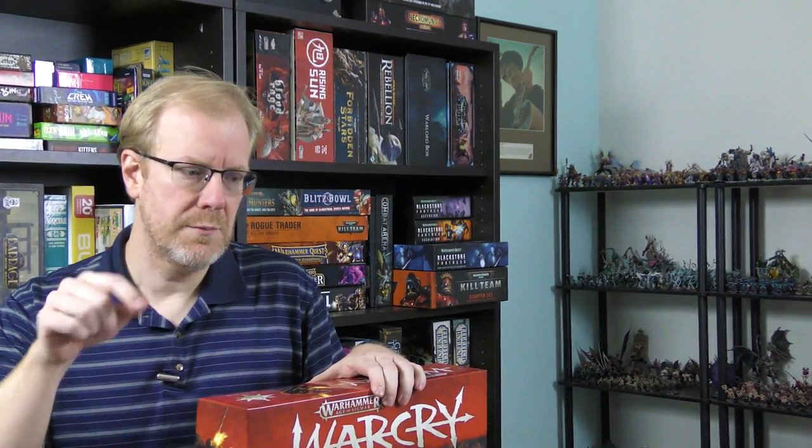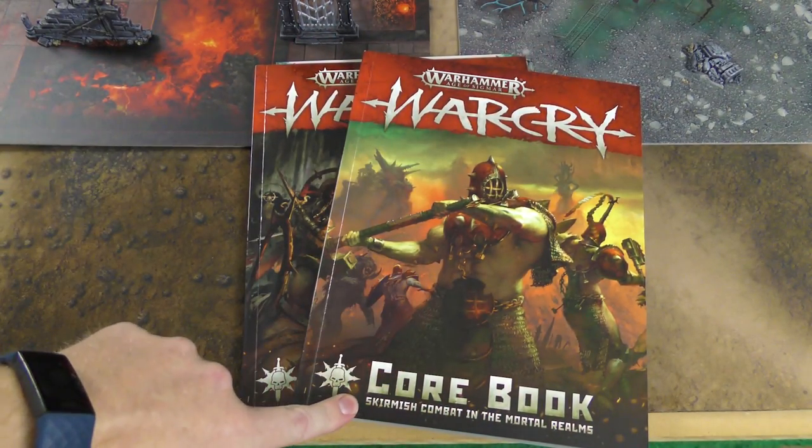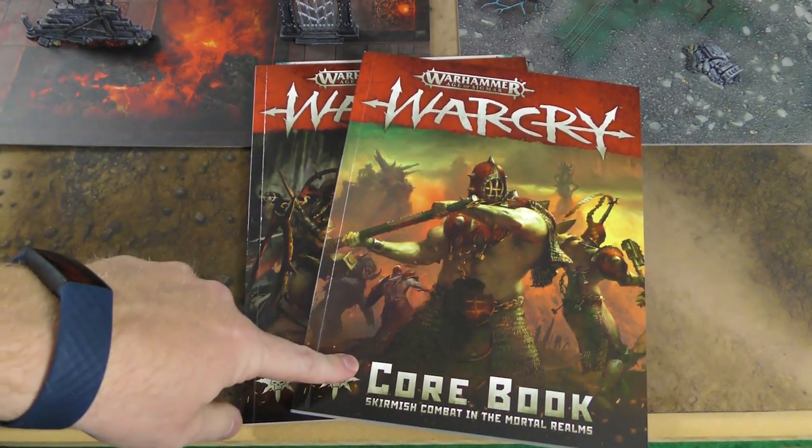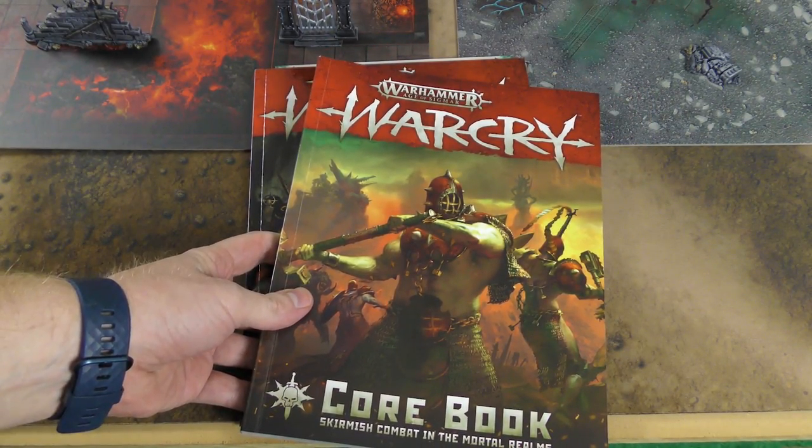You get the Catacombs mode, which is the namesake - a dungeon-y underground sort of lair with its own terrain rules - but it also gives you above-ground terrain with the other side of the board. You get two different warbands as well. I've already done a review covering the mechanics, linked in the description. I've got everything assembled and painted up and had a chance to play a couple of games.